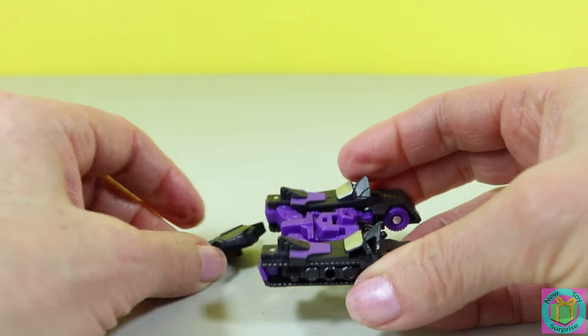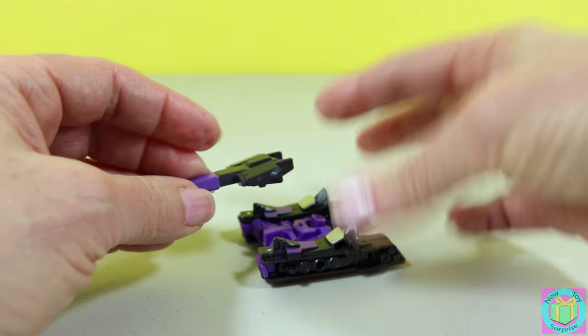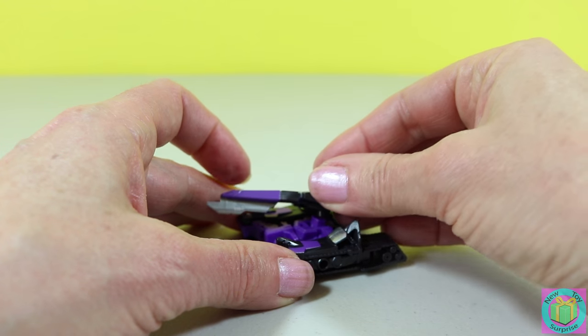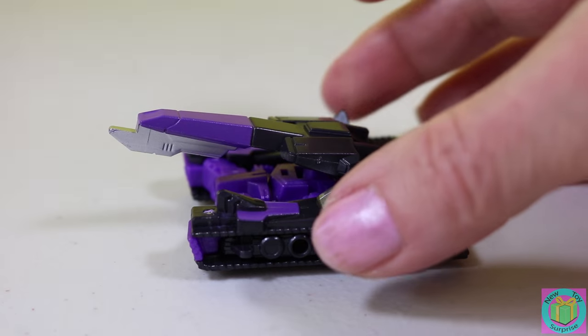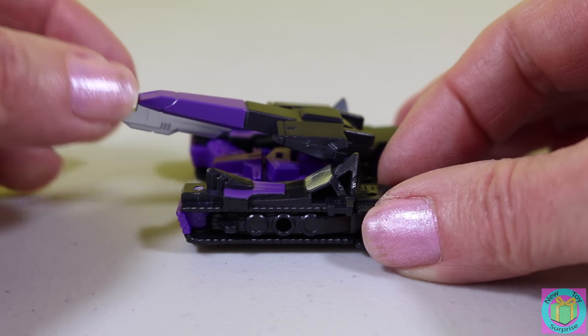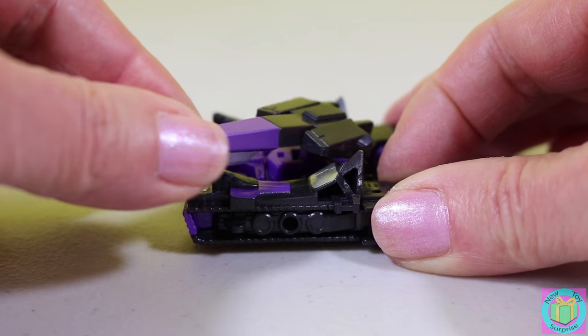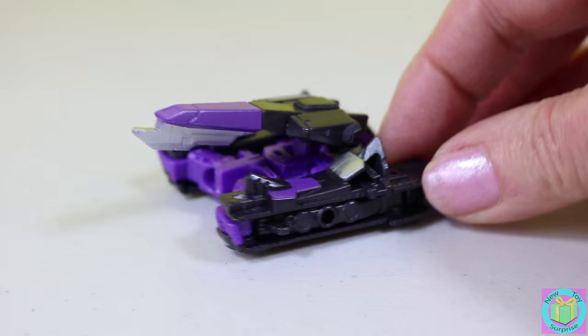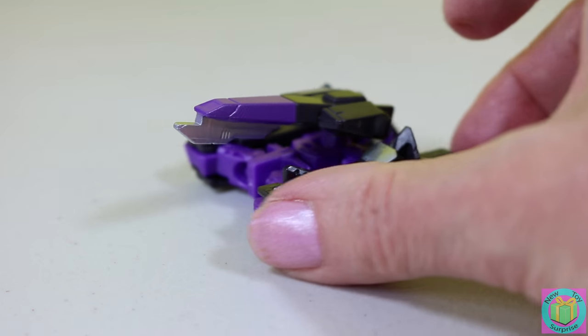Now when we put this on, he becomes a pretty sweet looking little tank. And this part can move. Megatronus makes a pretty nice looking tank.